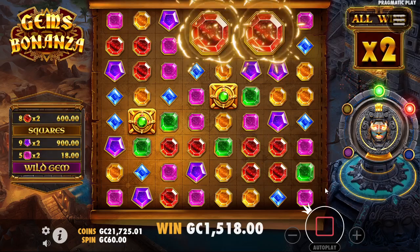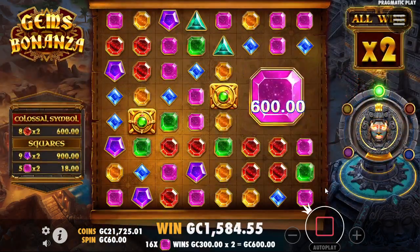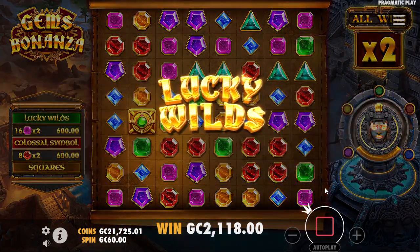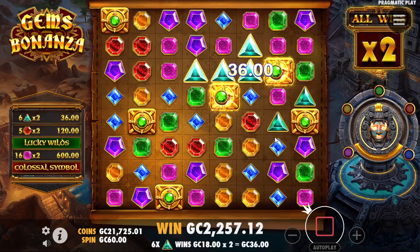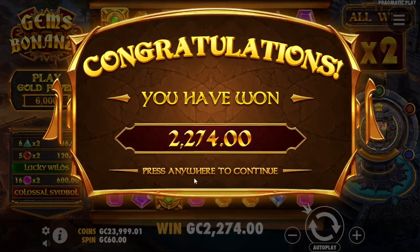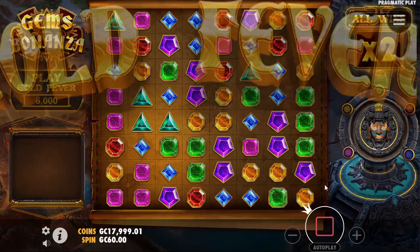I guess if we're going to get squares it might as well be the red ones, although there weren't that many of them. The pink colossal there is doing some connection work. Lucky wilds — give me a little bit of damage control. And that is the littlest amount they could possibly ask for — 156 points on the lucky wild.